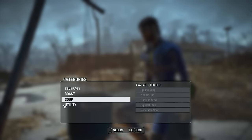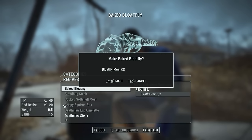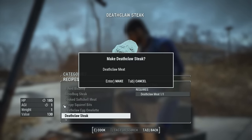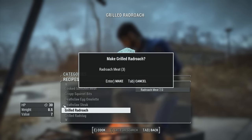Cooking in Fallout 4 is very useful. You regenerate a lot of health, sometimes even more than a stimpak. And not only that — depending on what you cook, you get a special bonus. Since you kill so many monsters exploring the wasteland, you will have a lot of meat at your disposal for cooking.